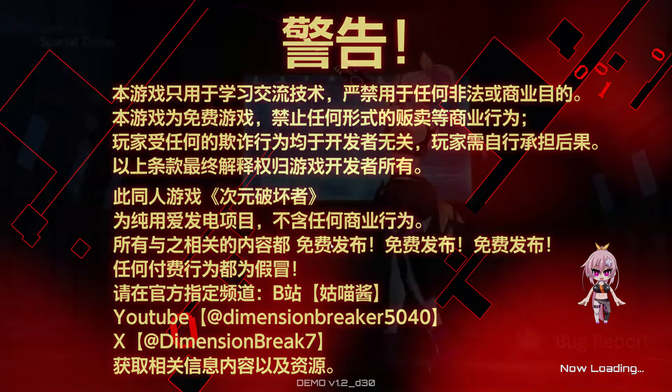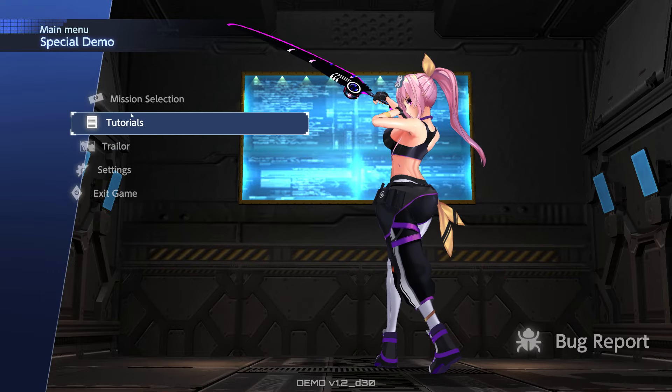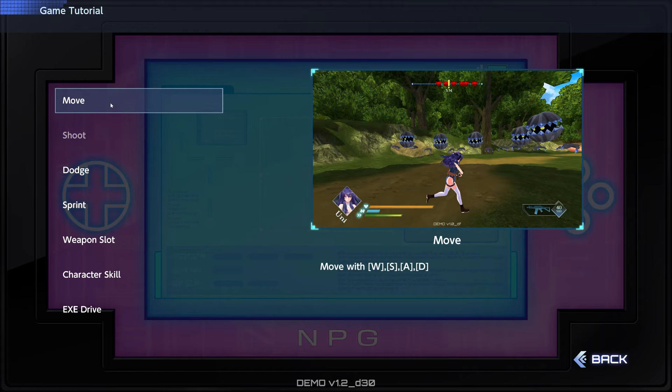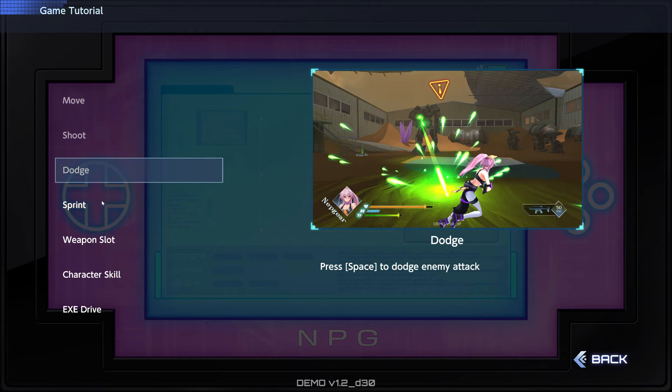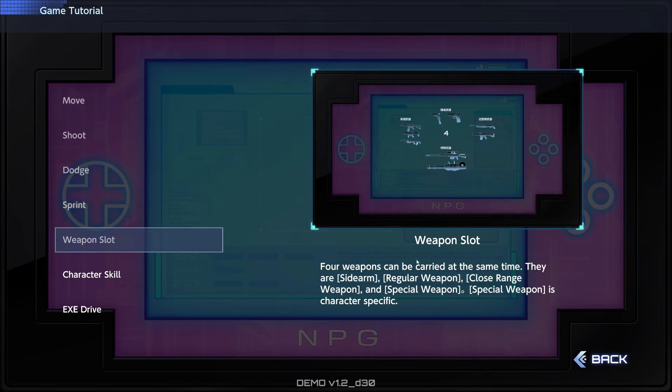That is the demo. There's a nice main menu screen and some tutorials showing you how to move, dodge, use special attacks, and sprint. This is where I got confused — it says you can carry four weapons but doesn't tell you how to switch between them. The four slots are: sidearm, regular weapon, close range weapon, and special weapon — the special weapon is character specific. Character skill is triggered by pressing E while aiming; press Q to perform a finishing move, which consumes the blue gauge.